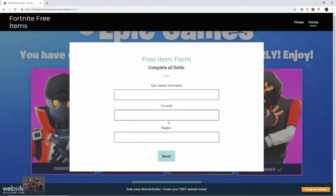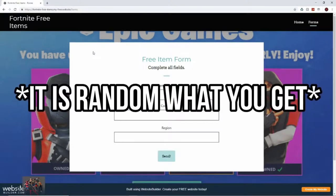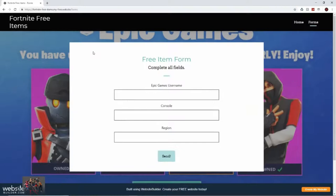Press that and it should take you to this form. The form says 'free item form - complete all the fields.' All you need to put in is your username, console, region, then press the send button. You can get items as well, such as pickaxes, emotes, gliders - literally anything from the item shop. It doesn't have to be in the current item shop; it can literally be anything.